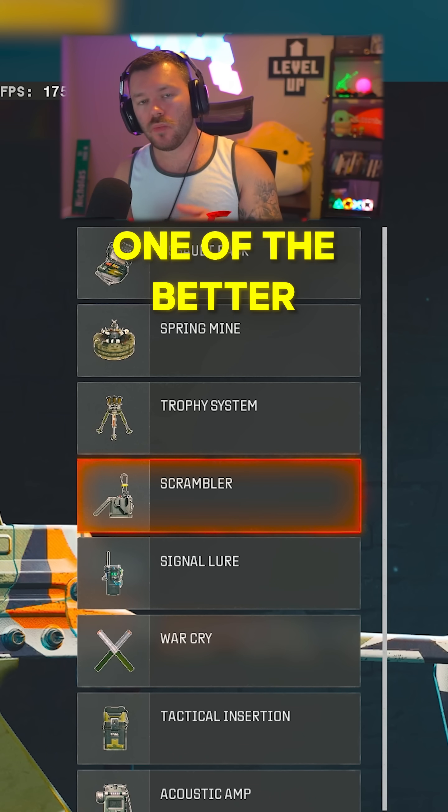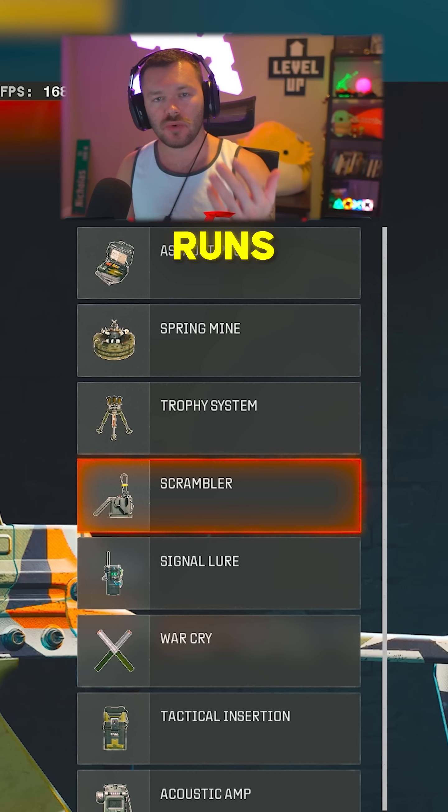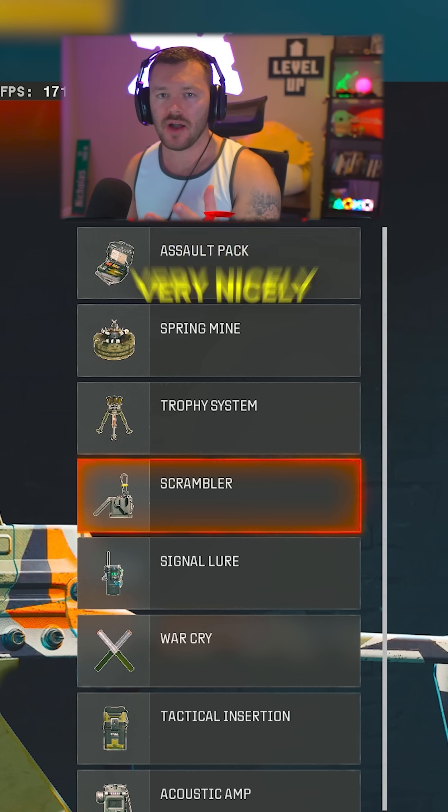For your field upgrade, one of the better ones is going to be Scrambler because you can place this down and you're going to get points every time someone runs around in the radius. It works out very nicely.